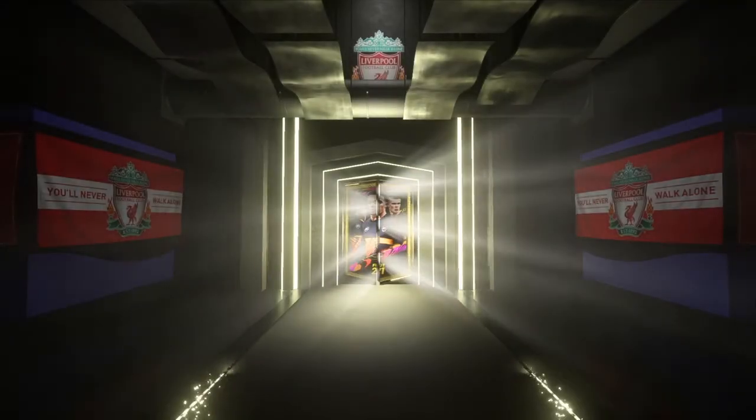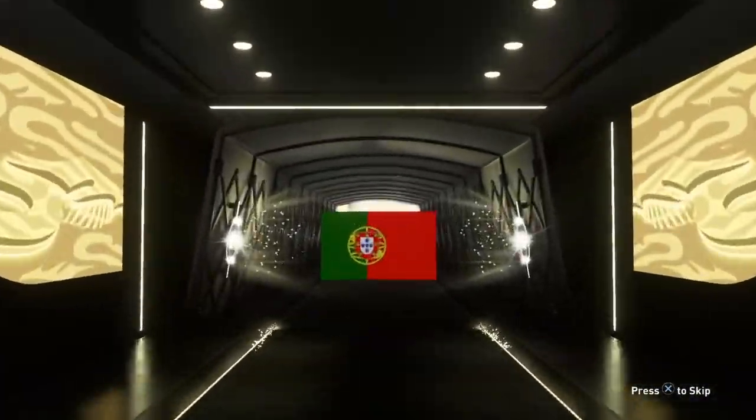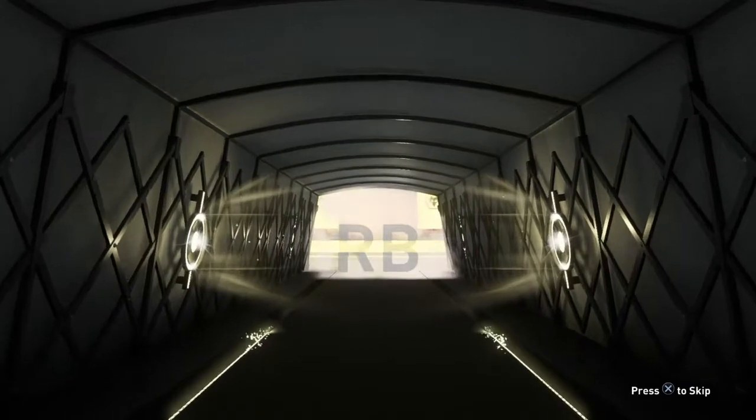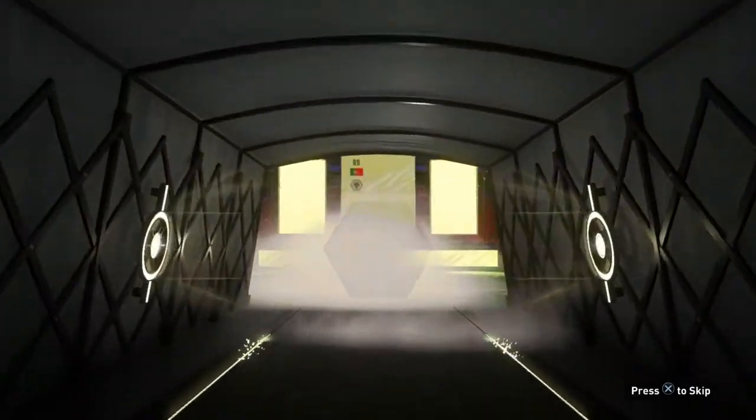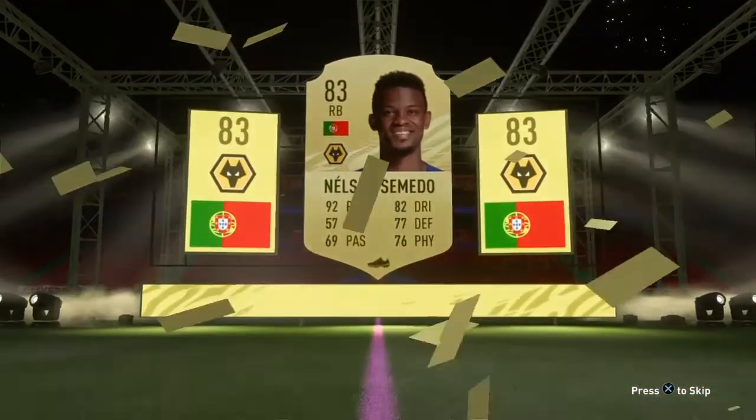Who are we going to get? Guaranteed boards. And there will only be a board for us, which is unfortunate. Portuguese right back from Wolverhampton Wanderers — Nelson Semedo. Not bad at all, you know. An 83-rated card, but it kind of is the worst you could possibly get, which is a bit frustrating, but we'll send them into the club anyway.